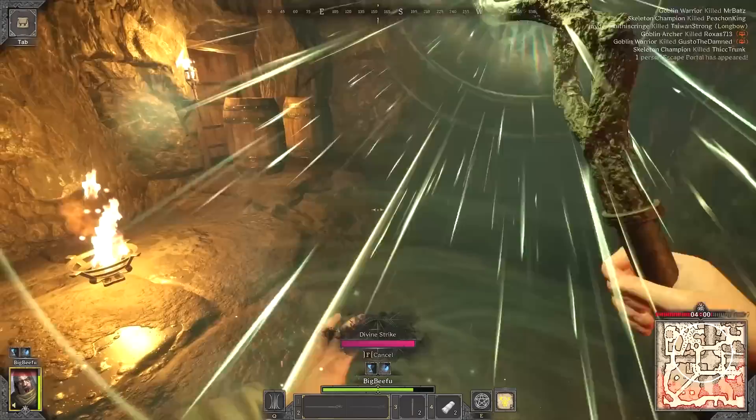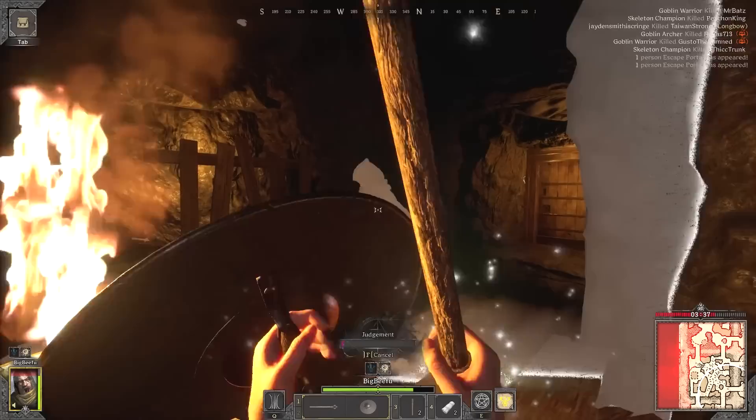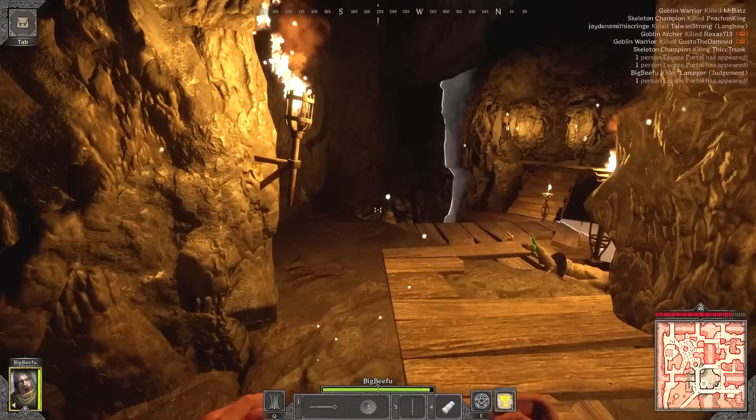It turned out there were actually two rangers fighting in here. Following the sound of their arrows, I found one. I used Judgment immediately for the early damage, but he was already weak and it killed him instantly. I spotted the other ranger, so I quickly looted while dodging, using the bridge to block and getting back inside the circle.